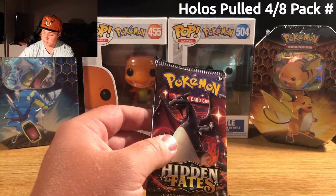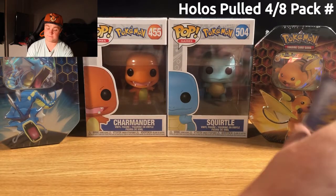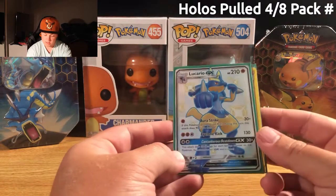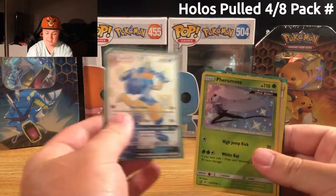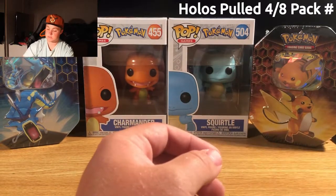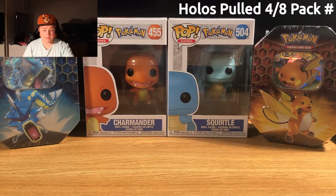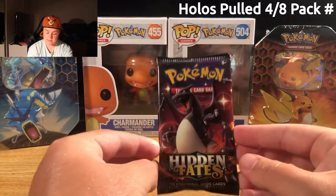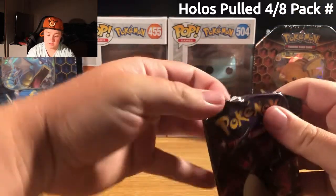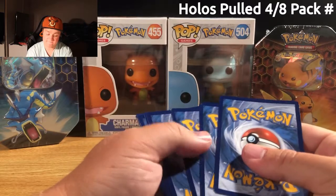And this is the last card pack. Before I open it up I'll show you guys what I've gotten so far: the Raichu GX card, the shining beautiful Lucario full art card — absolutely love it — the Pheromosa Shining card, and a holographic Misty's Water Command. Hopefully we get some last card magic here. Eevee, please let the Pokemon Unpacking Gods give us a nice rare Shining Charizard card. It is the moment of truth — will I get the most sought after card in the set? We will find out very shortly.